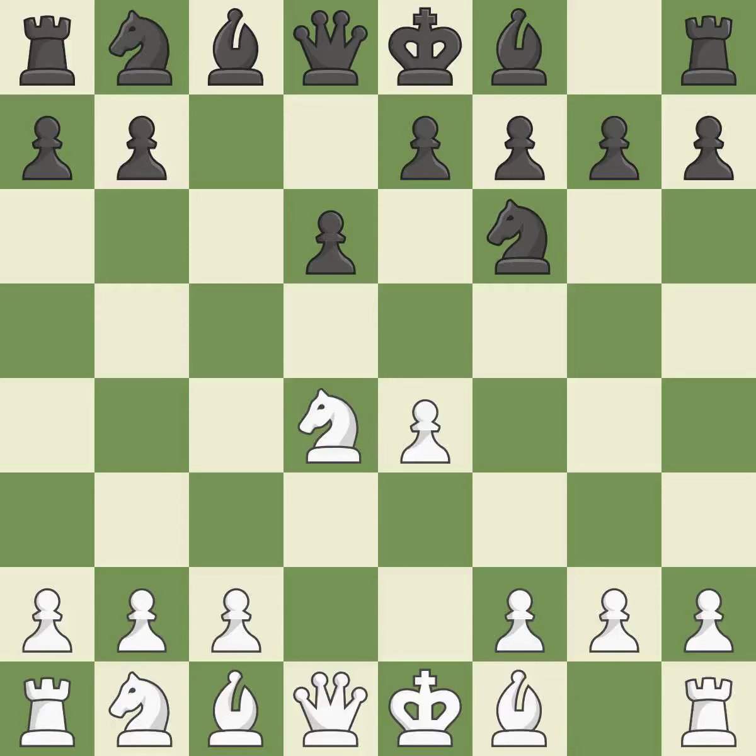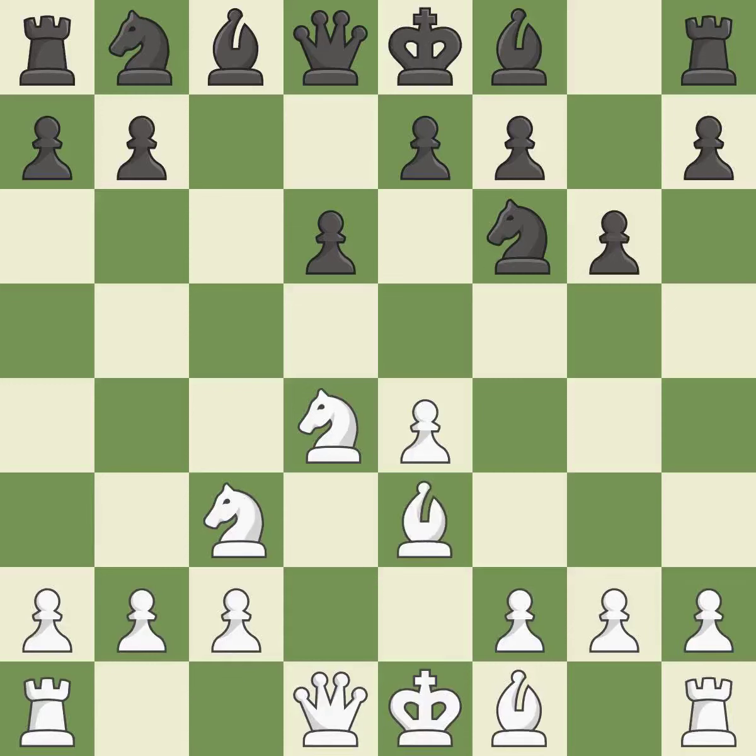Nf6 develops the knight toward the center and attacks the undefended e4 pawn. Nc3 defends the e4 pawn and starts to develop on the queen's side. g6 prepares to fianchetto the dark-squared bishop on g7, where it will sit on the long diagonal. b3 supports the strong d4 knight in the center.